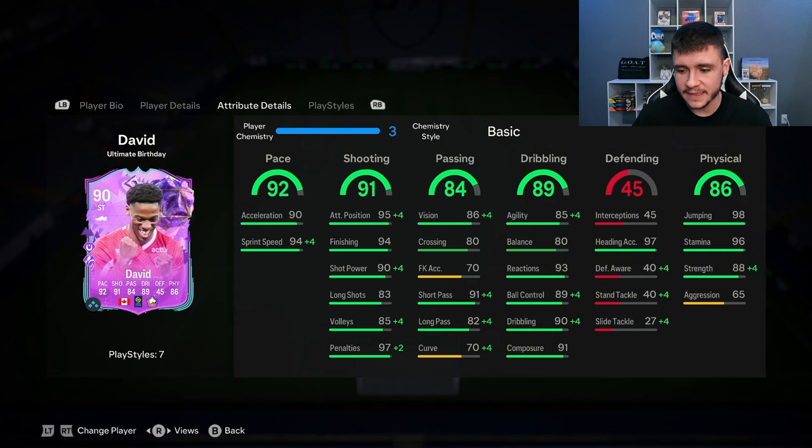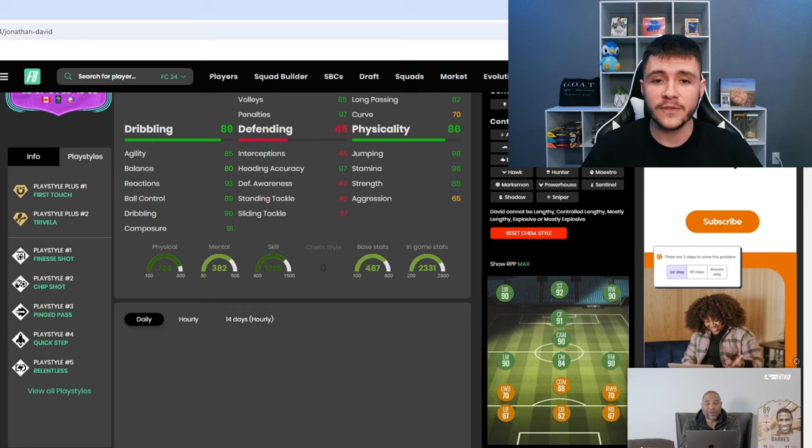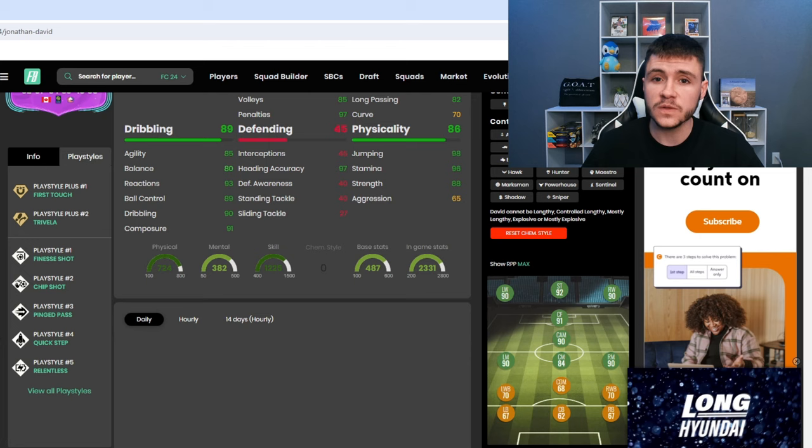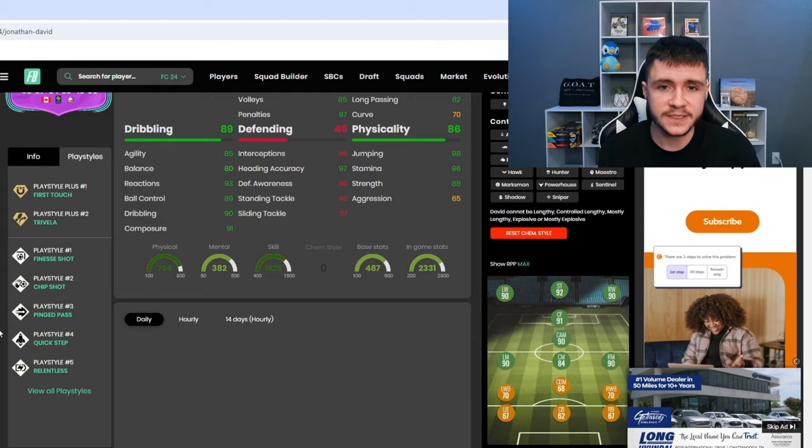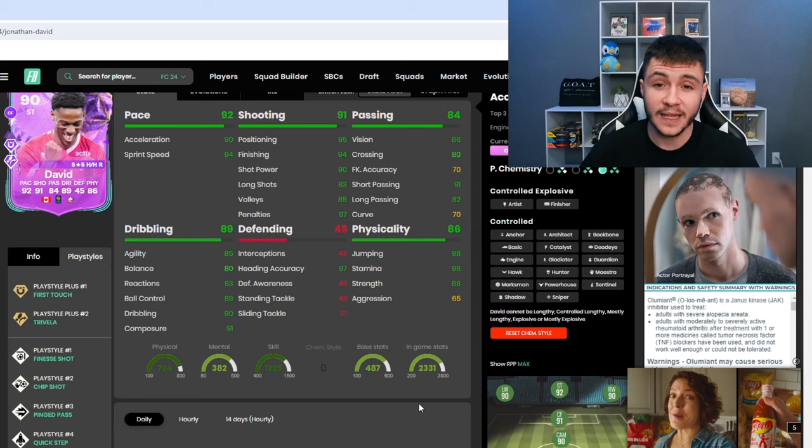The physicality is actually a huge part to his game as well. 98 jumping, 96 stamina and 88 strength. The 65 aggression isn't great, but hopefully that isn't too big of an issue. If we jump on over to Footbend, we can see that Jonathan David does have seven different play styles. He has the First Touch and Trivella play style plus. When it comes to play style pluses, they're still definitely useful in-game. He also has the Finesse Shot, Chip Shot, Ping Pass, Quick Step, and Relentless. Keep in mind he does also have high, high work rate, so you could potentially use him as a center forward.